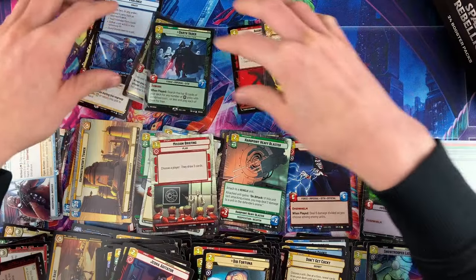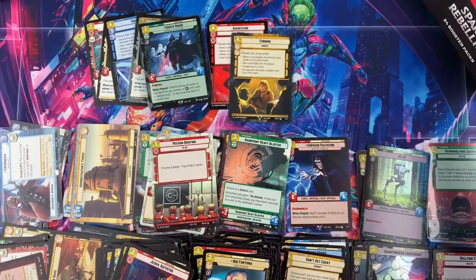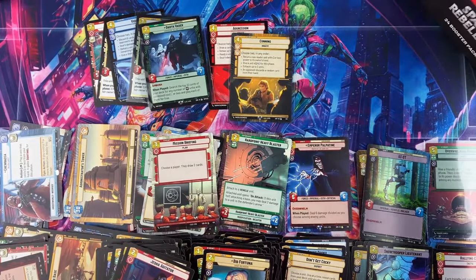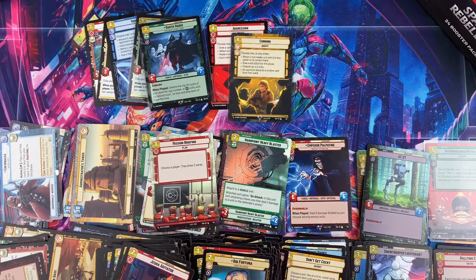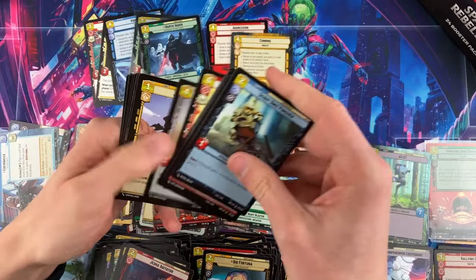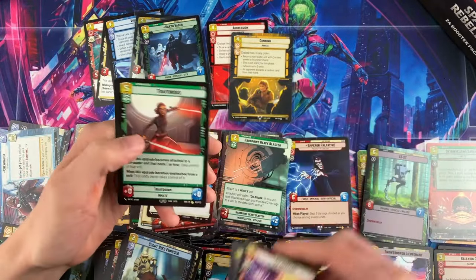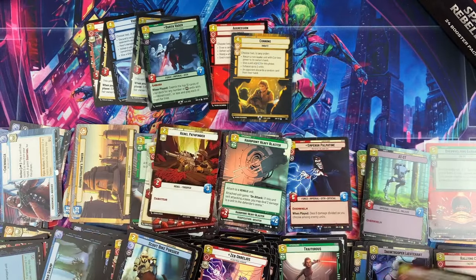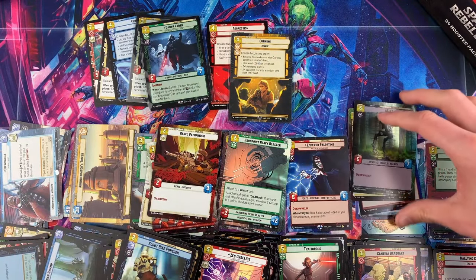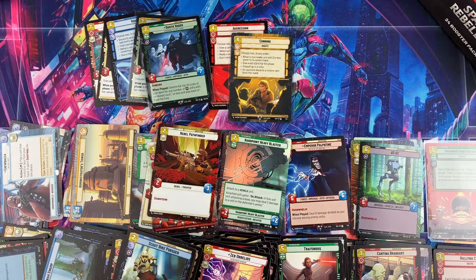Another hyperspace foil — the Forests look very, very nice. So box one and two gave us an Aggression and a Cunning hyperspace legendary. I'm counting about seven hyperspace foils halfway through — might be averaging about five per box.